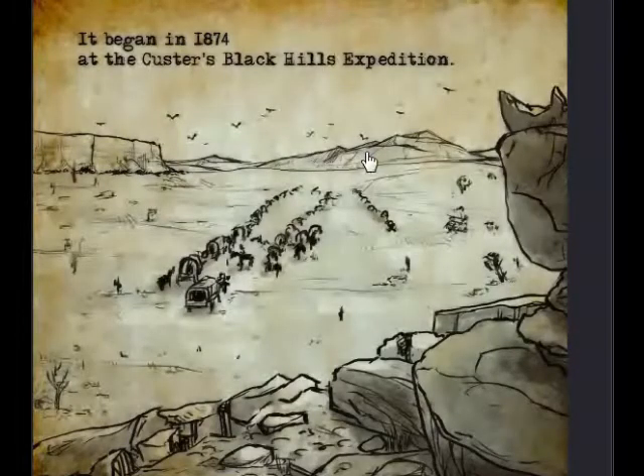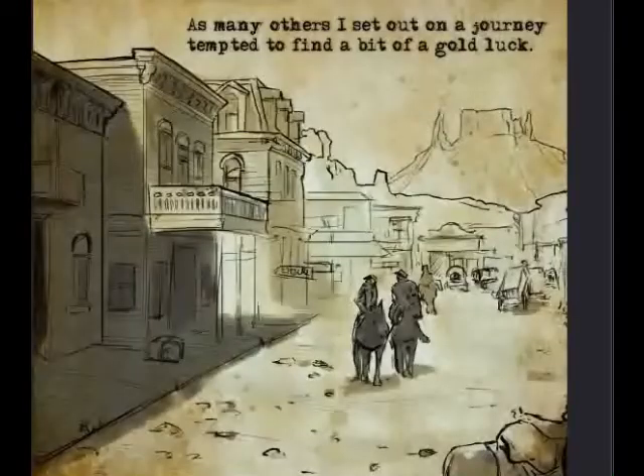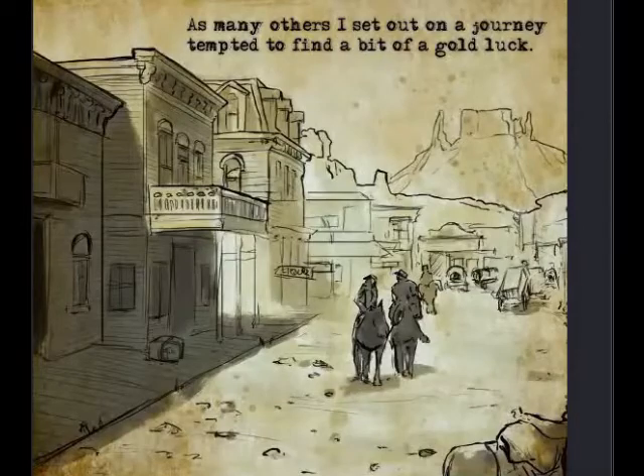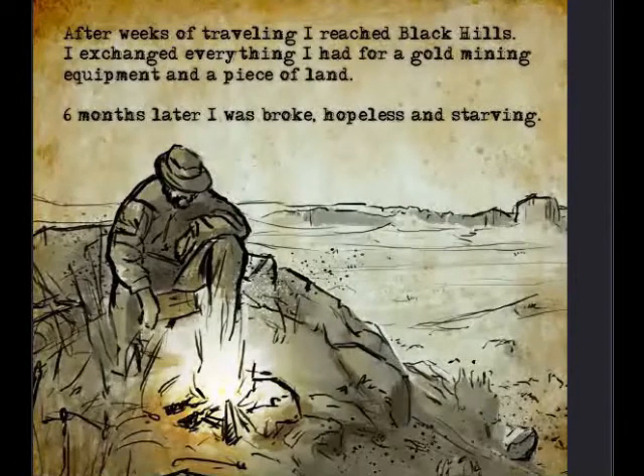Okay, it began in 1874 at the Custer Black Hills expedition. As many others, I set out on a journey to find a bit of gold and luck. This guy's a country guy. After weeks of traveling I reached the Black Hills. I exchanged everything I had for a gold mine, equipment, and a piece of land.